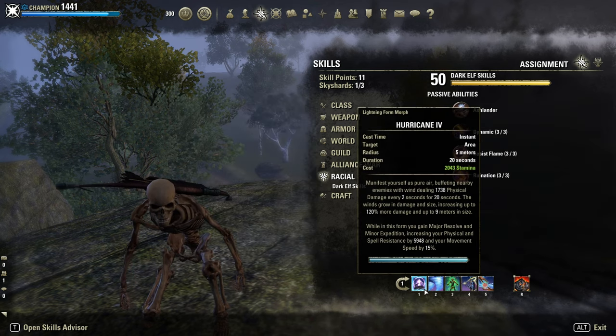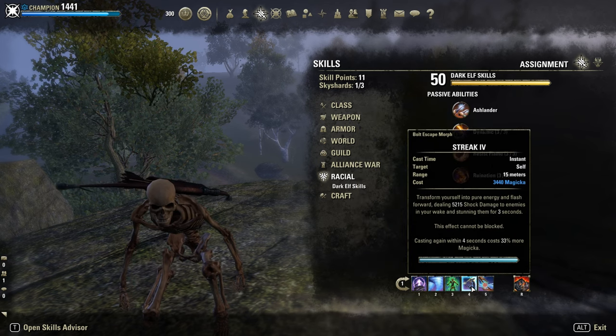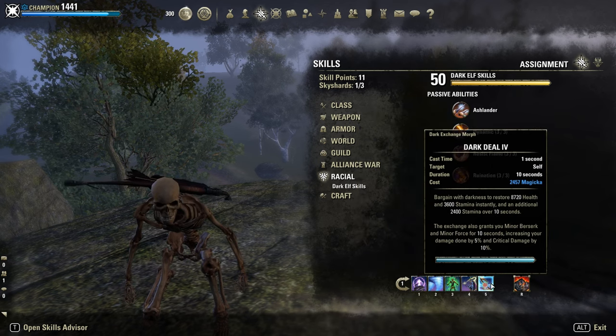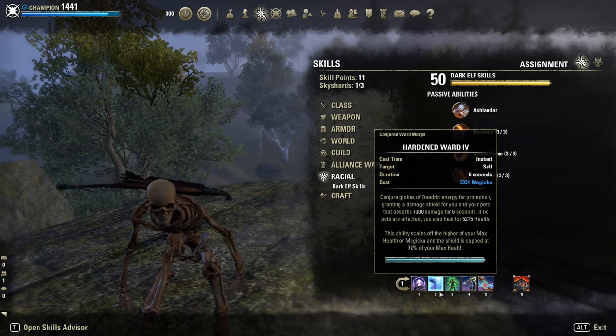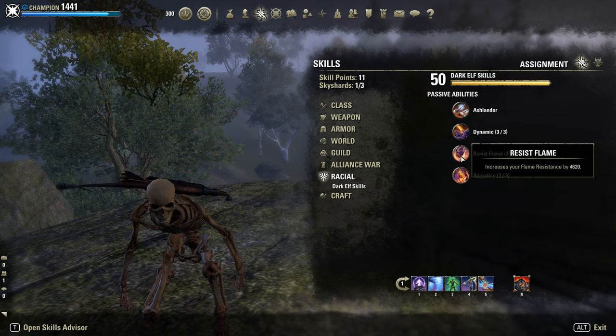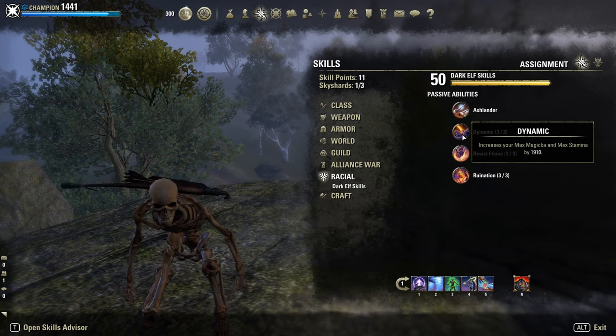For skills outside of Werewolf, I just put some survivability skills like Hurricane, Hardened Ward, Vigor, Streak, and Dark Deal — it doesn't really matter; you can put any skills, just make sure to build up your ultimate as fast as possible. For the mundus, as I said, the Lady for the extra 2.7k armor, which is about 4% damage mitigation — almost another Minor Protection on top.